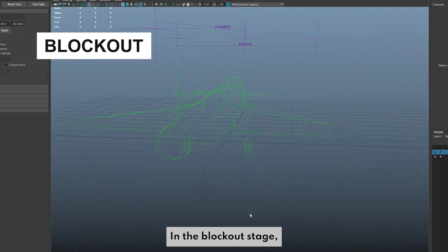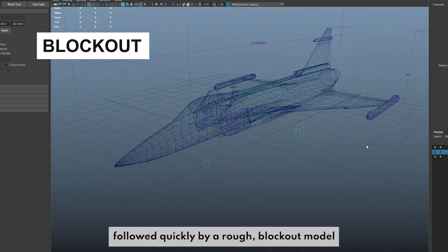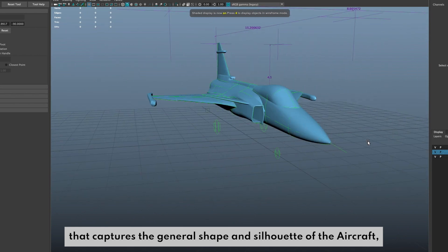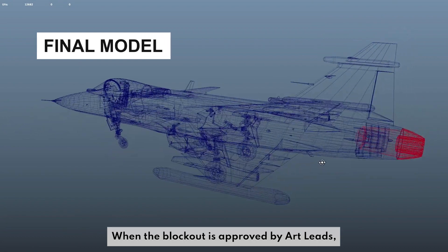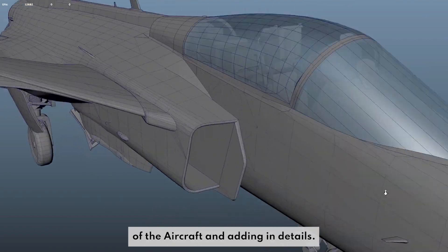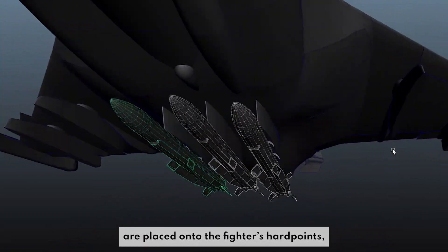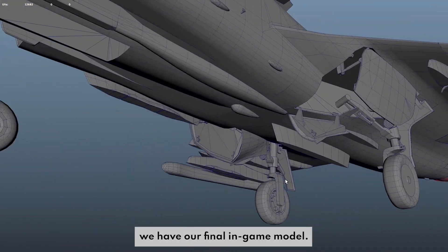In the blockout stage, the artist places curves on top of the photogrammetry mesh, followed quickly by a rough blockout model that captures the general shape and silhouette of the aircraft before adding time-intensive details. When the blockout is approved by Art Leads, the artist moves on to finalizing major components of the aircraft and adding in details. Accurately modeled weapons are placed onto the fighter's hardpoints, and after several rounds of meticulous feedback and iteration, we have our final in-game model.